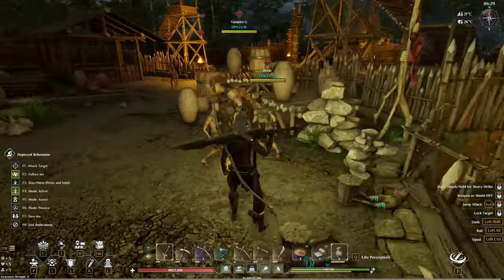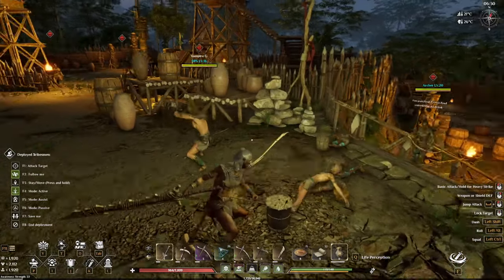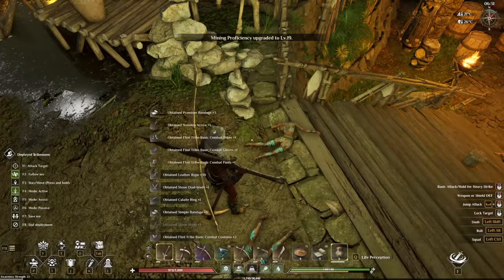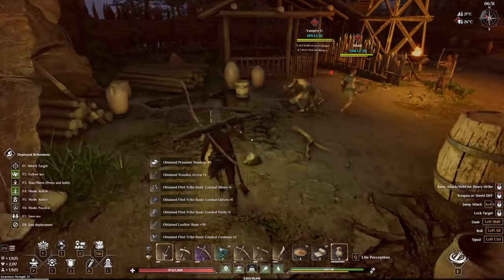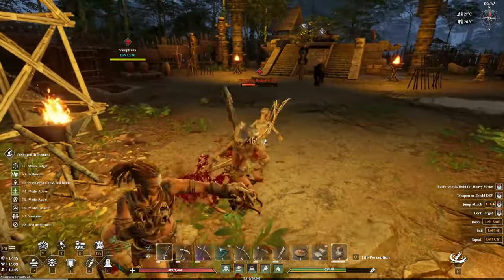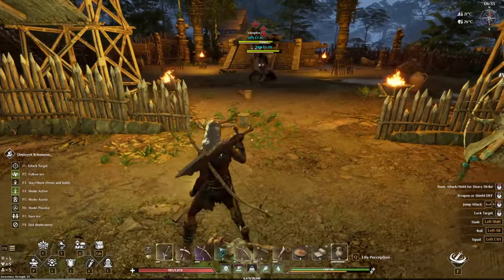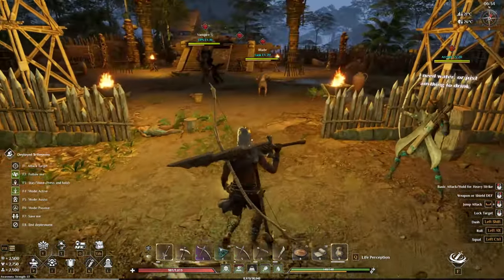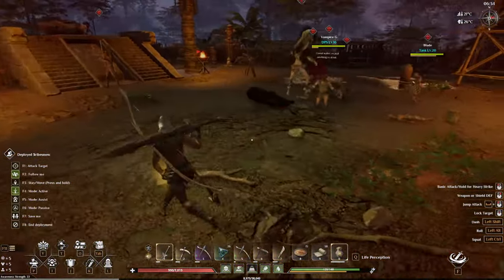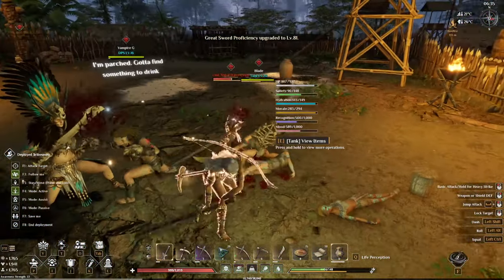How much damage do you guys actually do? I can't see unless I hit them, which is kind of annoying. I wonder if there's an option for damage numbers — if there is, let me know down below. We're already fighting the boss guy! Let's see how they do — leave them to it, all three of them. Where's the bow guy? Over there fighting. We already killed the cat!